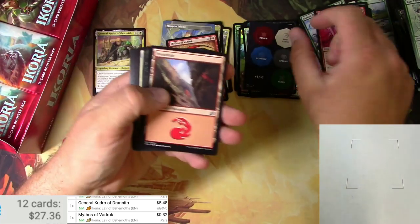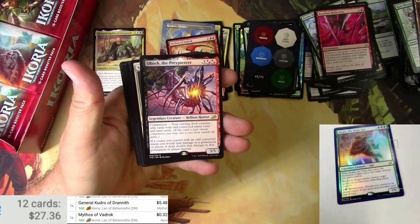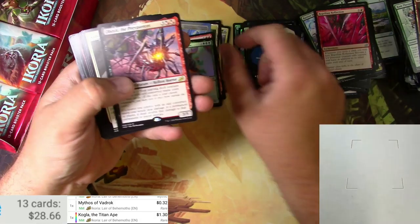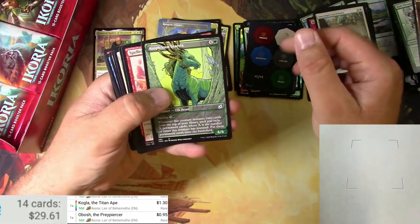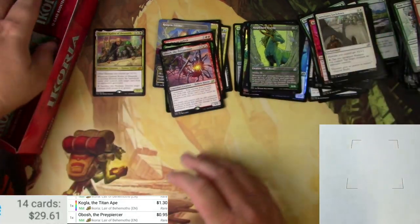Token punch and a foil Kogla the Titan Ape and an Obosh the Preypiercer. Kogla as a foil — a dollar thirty. Obosh — 95 cents. And an Auspicious Starrix and some commons. Next pack.